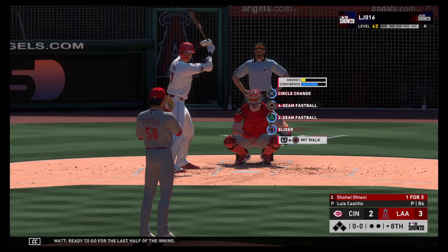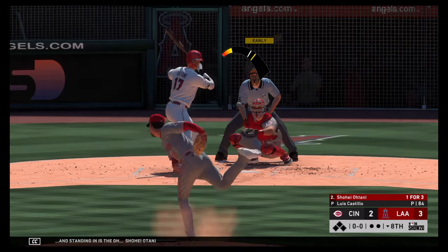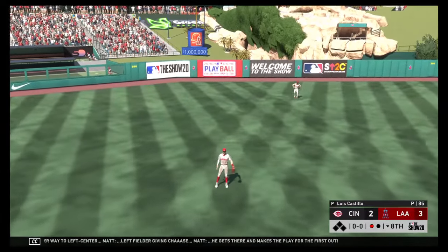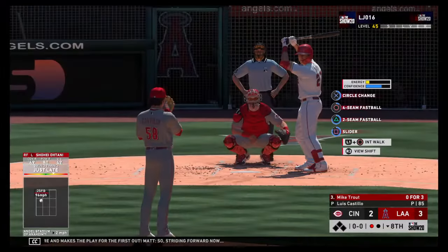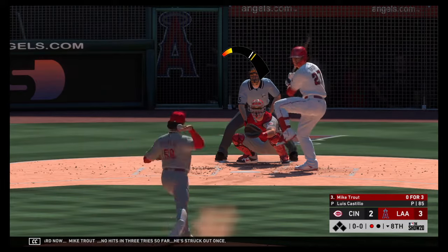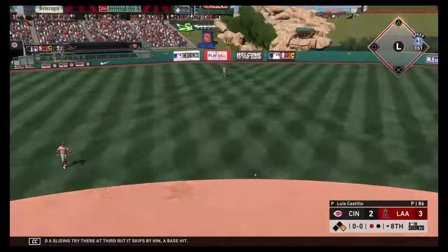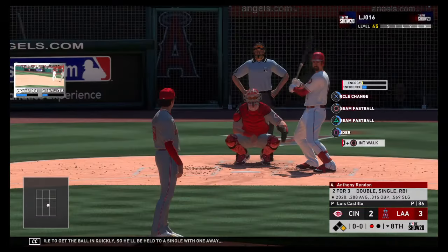Ready to go for the last half of the inning — standing in is the DH Shohei Ohtani. The designated hitter lifted the other way to left center — left fielder giving chase, he gets there and makes the play for the first out. Striding forward now, Mike Trout — no hits in three tries, struck out once. Right into the shift and a sliding try there at third but it skips by — base hit! They get the ball in quickly so he'll be held to a single with one away.